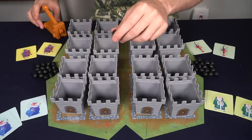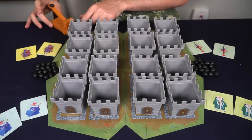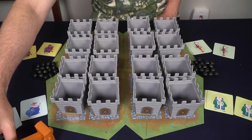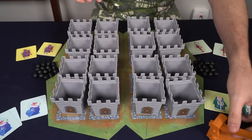Gather a cannonball, place it in the catapult, and angle the catapult on the side of your board. You can angle it anywhere along the side of your board, and you can kind of angle it however you'd like, so you can get into reach of the other players.